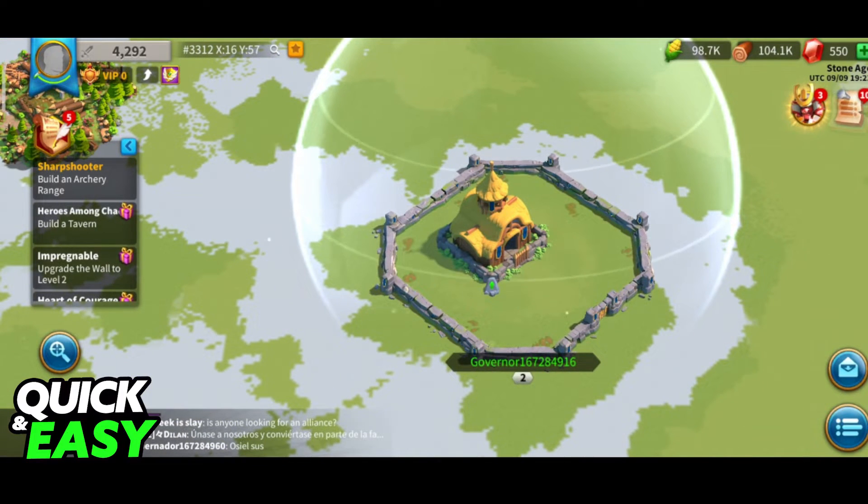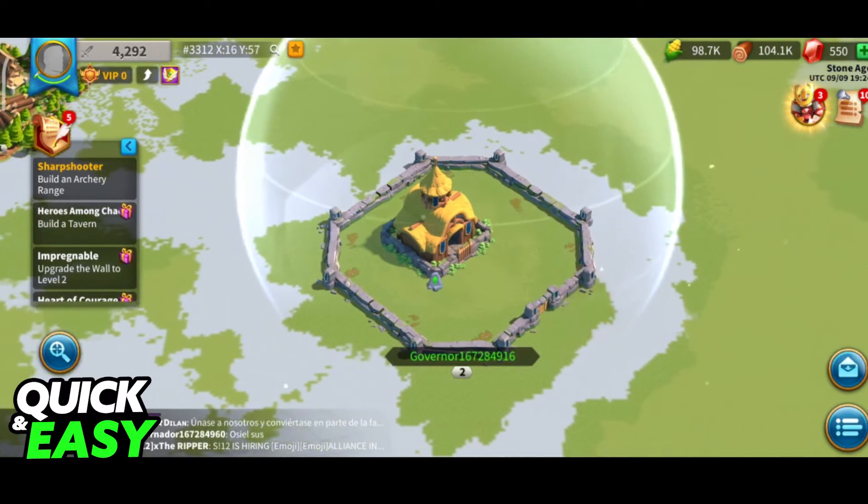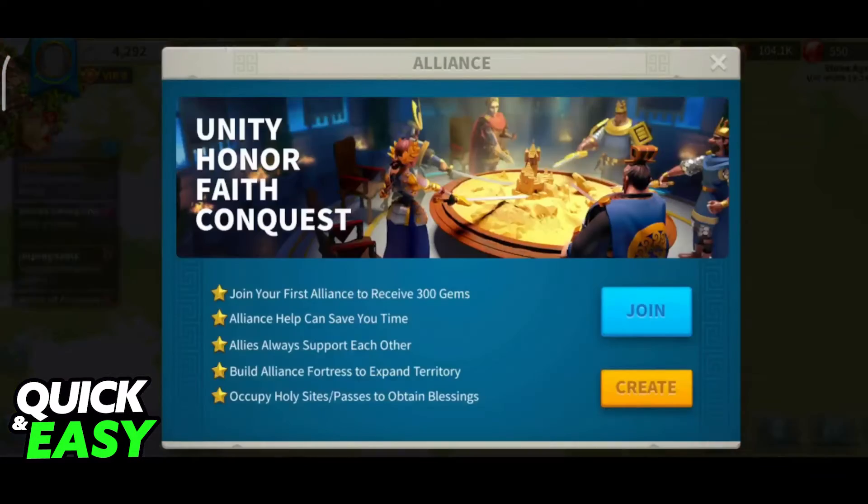Now if you want to actually play together, what you have to do is first join the same nation or kingdom. In order to properly play together, besides adding them in the chat, both of you will have to be in the same kingdom. Afterwards, you will be able to go over to the Alliance tab where you can create and join an alliance with your friends.